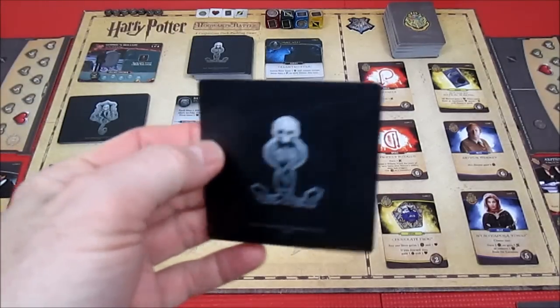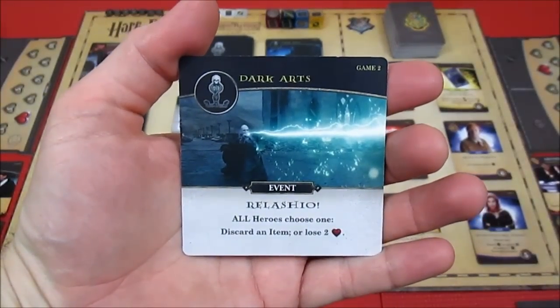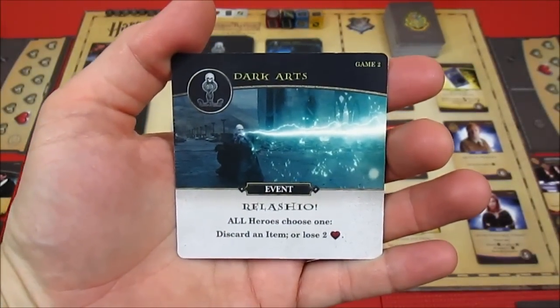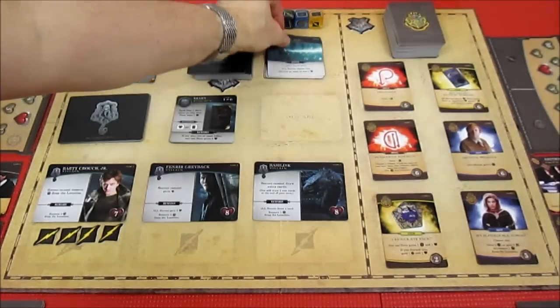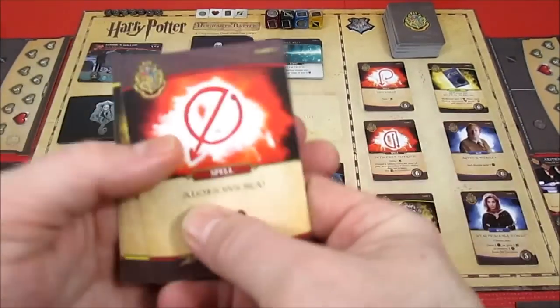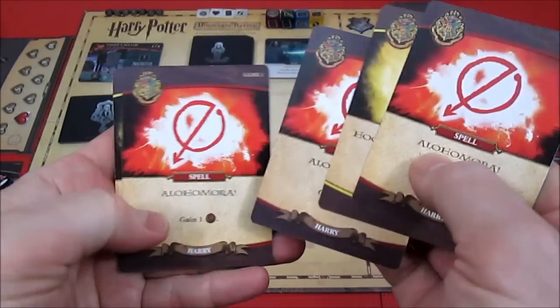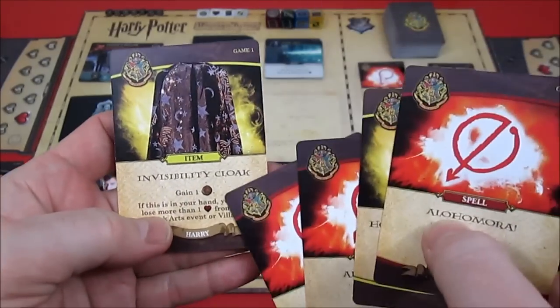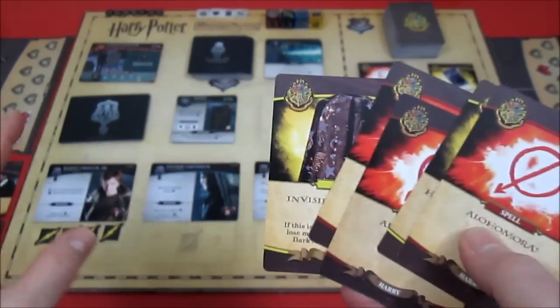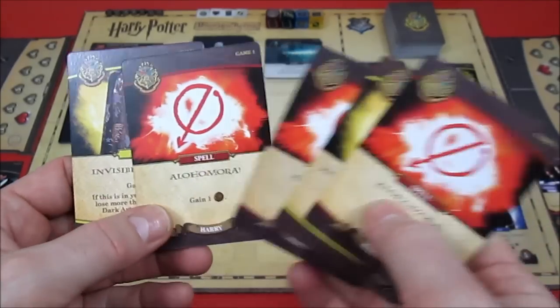The dark arts card for Harry is Rolaggio - all heroes choose one: discard an item or lose two health. Harry's got his Hogwarts History which he doesn't want to lose, or he has his cloak. If he keeps Hogwarts History he only takes one health damage, but he only has two health left.